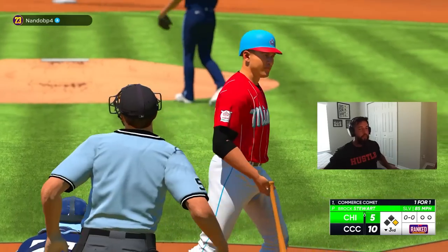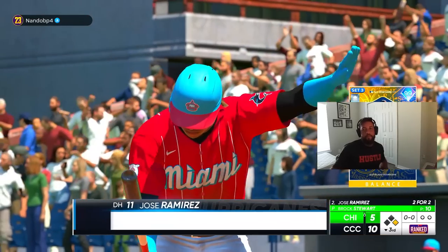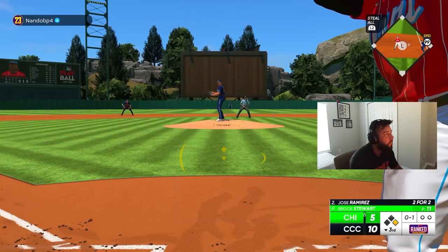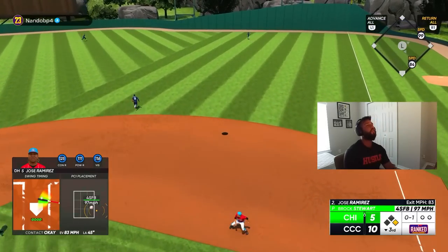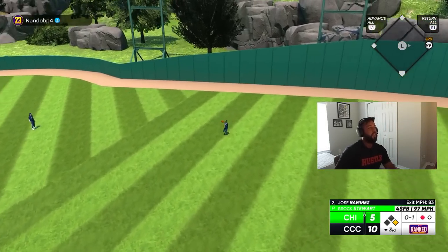Ball four — take your base without even having a swing. J-Ram flips back over to the left side of the plate — oh, we just missed it. We had the timing for it but just got under it.